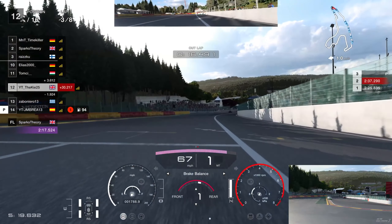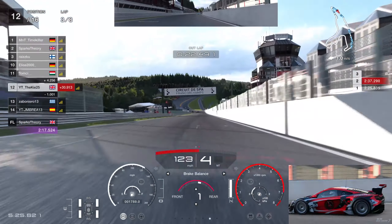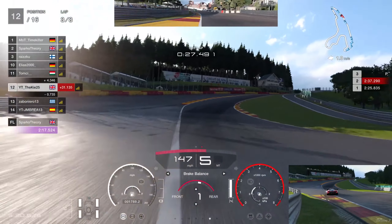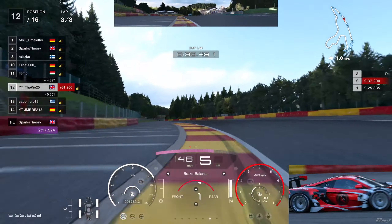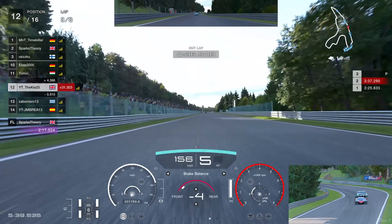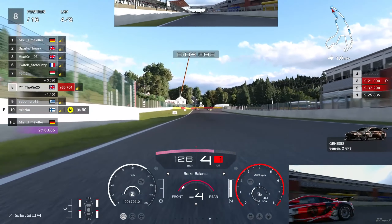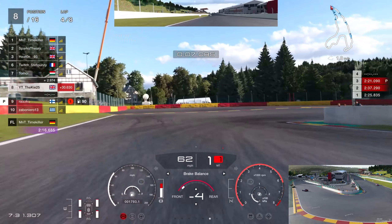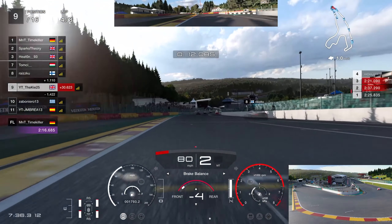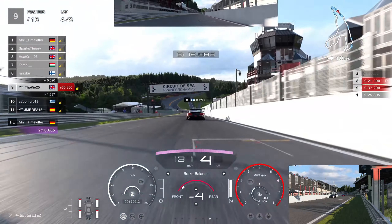I see an opportunity with two cars battling ahead and do a nice two-for-the-price-of-one on turn one. We've got a Vision GT right behind us — he has a look up the inside, taps us on entry, and loses all momentum into the corner, which actually helped me out massively and lets me hold P7. Now on mediums we're going to pit this lap — two laps on mediums, six laps on soft tires is a really good strategy with the McLaren. It works really nicely.